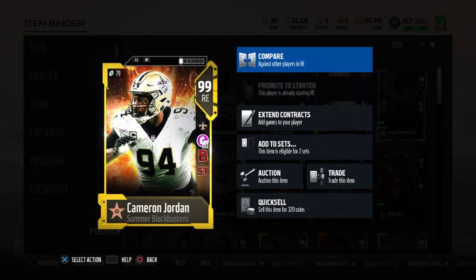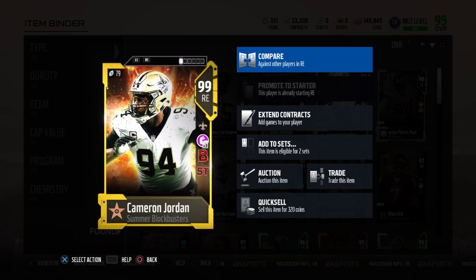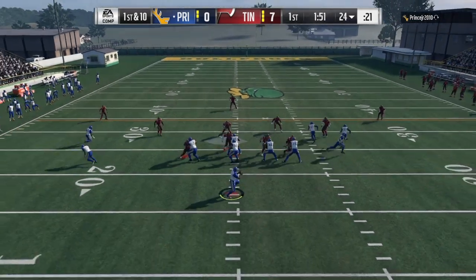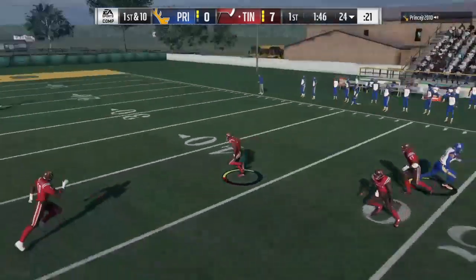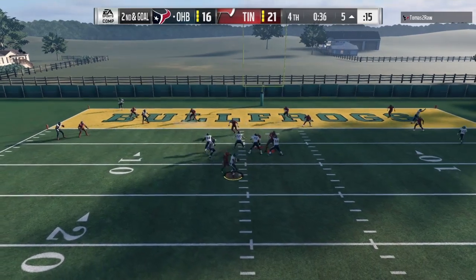What's up guys, today we got the summer blockbuster Cameron Jordan. His secure tackle, battle ready chemistry, and ice and everything. I do have the physical front chemistry up, but as you can see he doesn't even need it honestly. He's got 99 everything. I was able to get him up to a 99 hit power because of the chemistry boost, but as you can see he doesn't need any help. So even if you don't have the physical chemistry boost, it doesn't even matter.